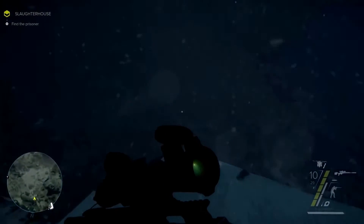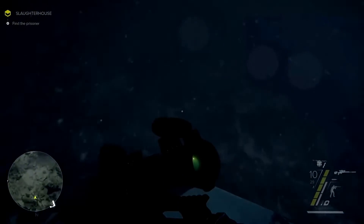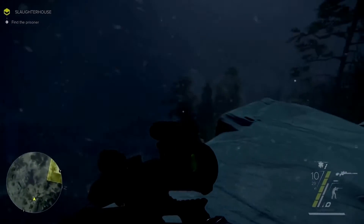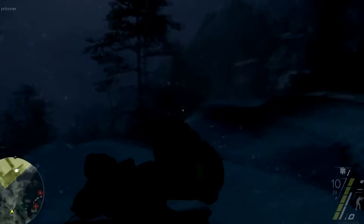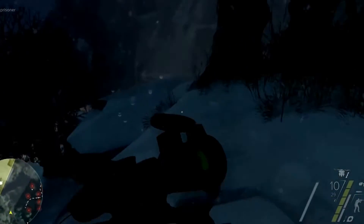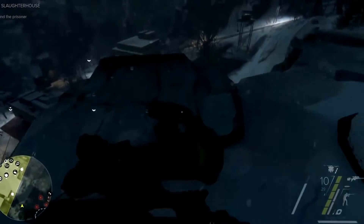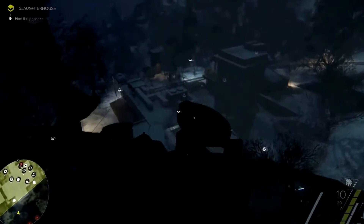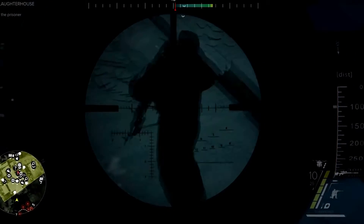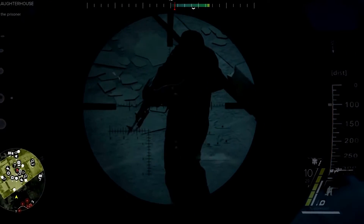When you look at this Georgian landscape, you can almost forget there are actually regions torn apart by civil war. It's time to get to a good sniping spot, and once again use the sniper rifle to take out any enemies in isolated positions. There's one on the rooftop, and always remember about the distance to your target and the wind. Once you get a clean shot, pull the trigger.